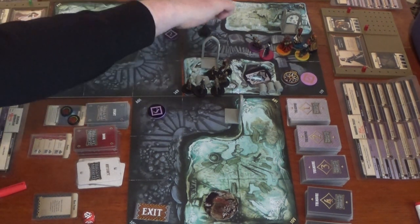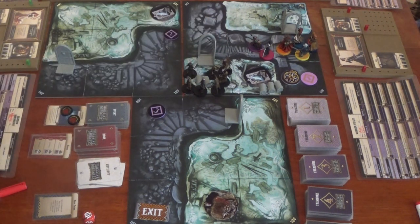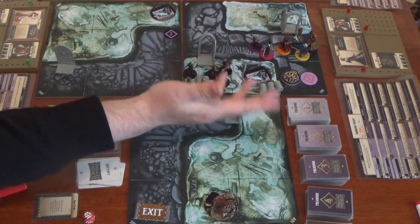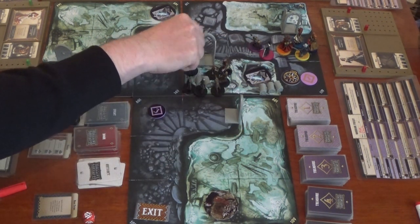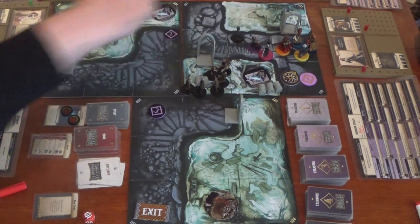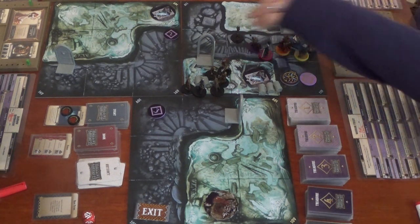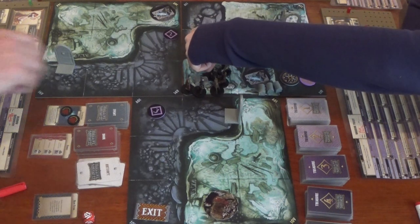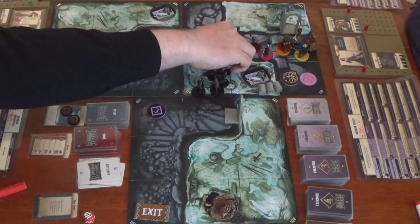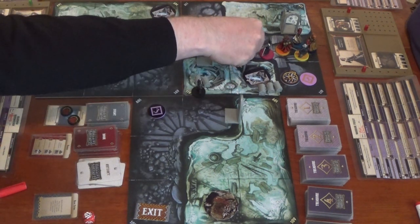Monster phase: the zombies try to attack but can't reach anyone, so they move, then try to attack again — still can't. They kick open a door and move through, ending in a zone without getting to attack. The event phase for Samson draws Forward Patrol — spawn a guard card. Six more zombies and a fatty arrive, armed with a Western Healing Potion, which is useless to an undead enemy. The zombie mob also spawns an extra zombie in their end phase, giving us more XP.